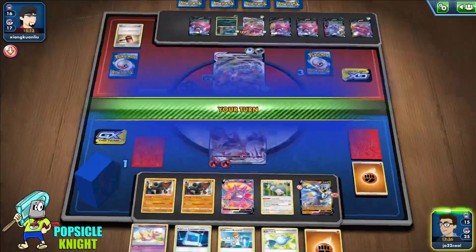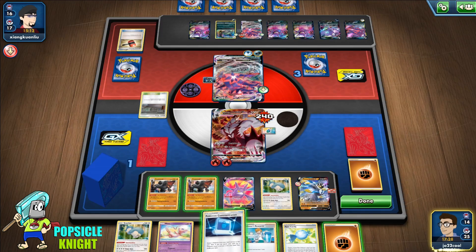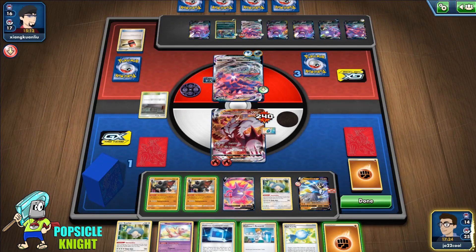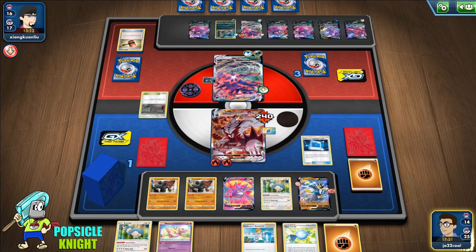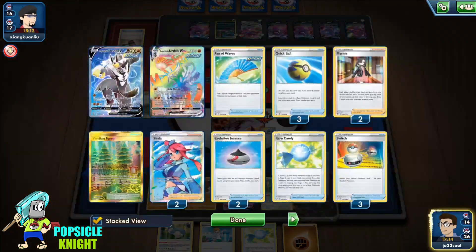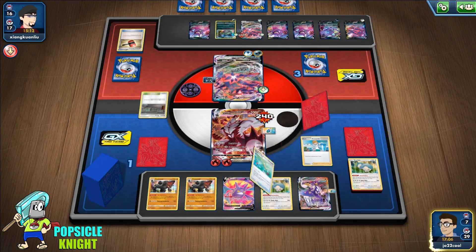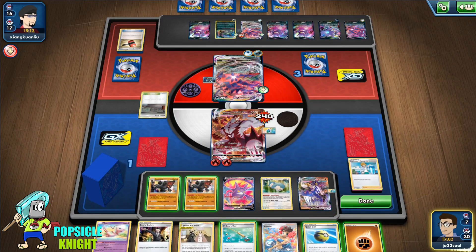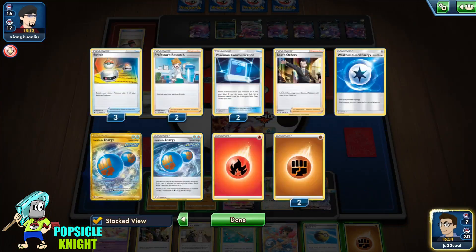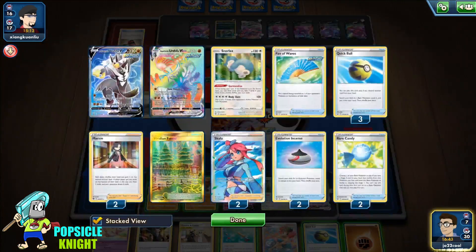We only need one prize, so we have to be careful — once they knock out this Urshifu, that's it, we lose the game. I'll evolve into Rapid VMAX here. We have a Fighting Energy in the discard and two Colossals so we should be fine. If they have a Boss's Order that's going to be it for us — they can just snipe our Single VMAX and get three prizes to win.